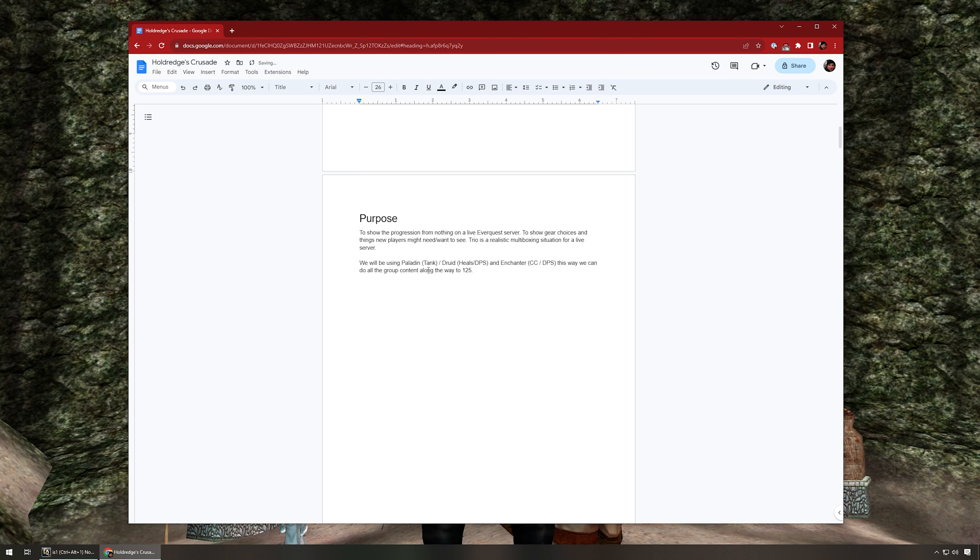We're going to be able to do group missions - we'll have a solid tank, a healer, and crowd control. I picked druid and enchanter for specific reasons: druids can charm animals and enchanters can charm everything. So we're going to try to get some charming into the way we play. The paladin last time I did one up to about 65-70 could pretty much heal himself with the mercenary just fine. The druid is there for healing, but I'm going to try to do as much DPS as I can with the druid and enchanter via charms, and we're going to try to do all the group content we can all the way up to 125.